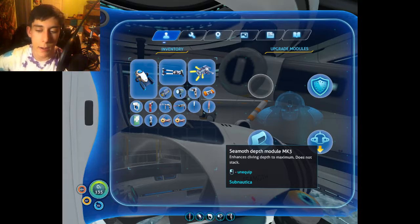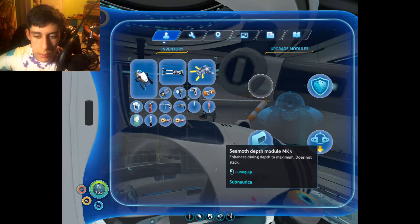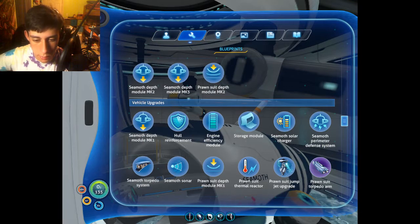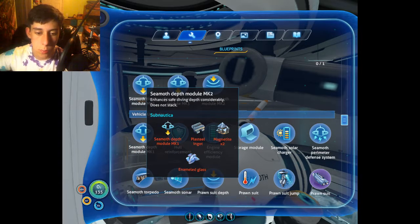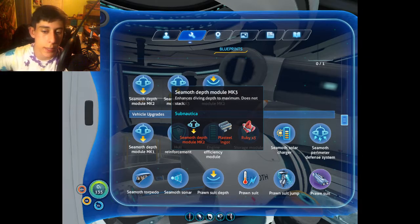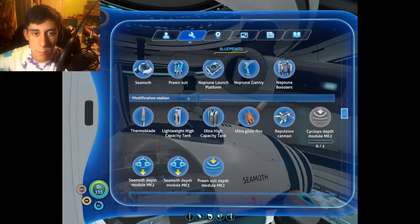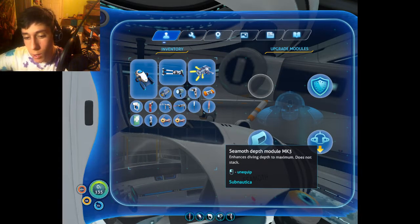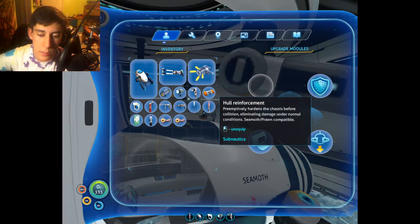I went ahead and made a Mark III depth module, because it wasn't super hard to make. The Mark I is just titanium and two glass, Mark II is a plasteel ingot, two magnetite and an enameled glass, and Mark III is a plasteel ingot and three rubies. Not super difficult, so I just went ahead and made those. We can go down to 900 meters with our Seamoth now. I also made a hull reinforcement, just because I don't want my Seamoth to blow up again.